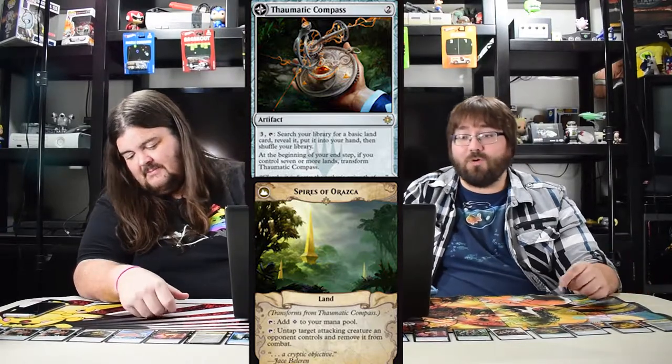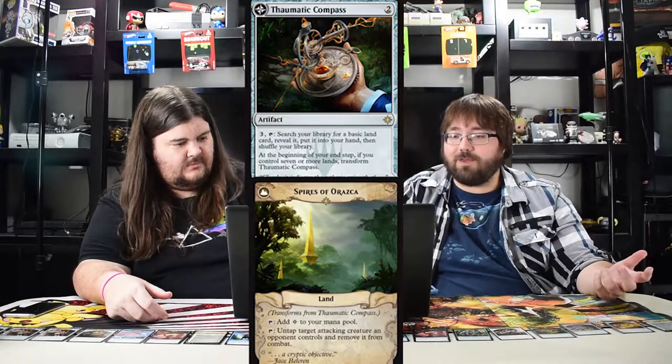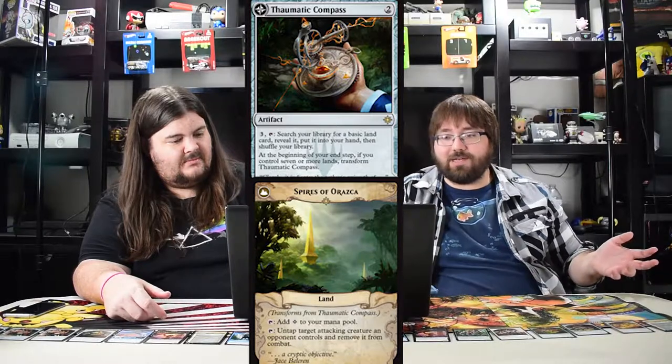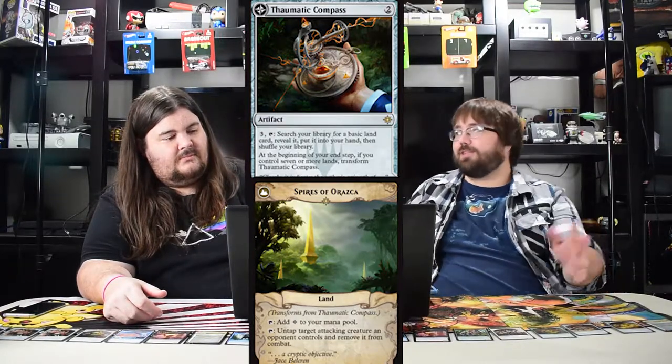Thaumatic Compass costs two — pay three to search your library for a basic land and put it in your hand. If you have seven or more lands, flip it into Spires of Orazca, a maze of ith variant. It adds mana and taps an attacking creature to remove it from combat. If you're playing control: turn two drop it, turn three use it to grab a basic, keep countering things until you flip it. It's extremely good and it pulls lands out of your deck so you don't draw them later.